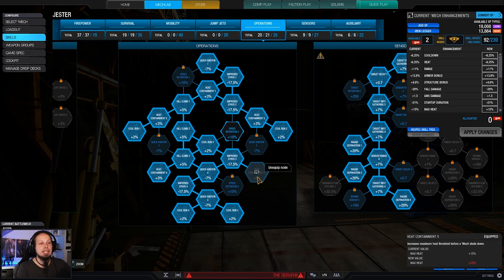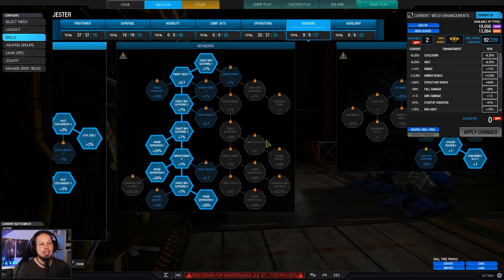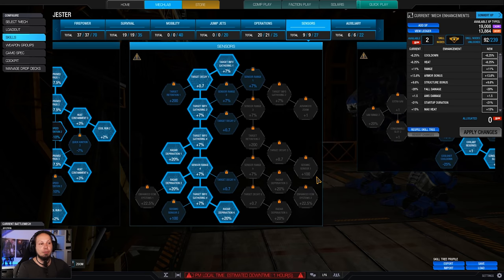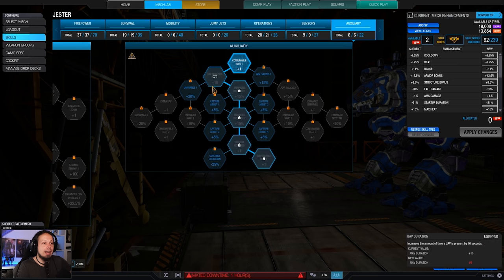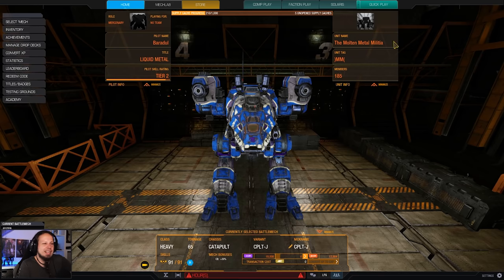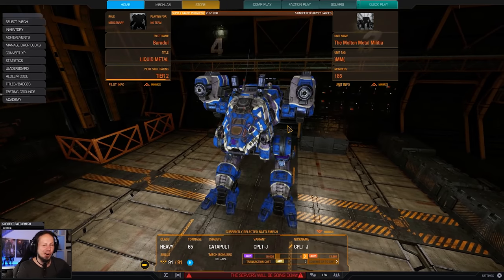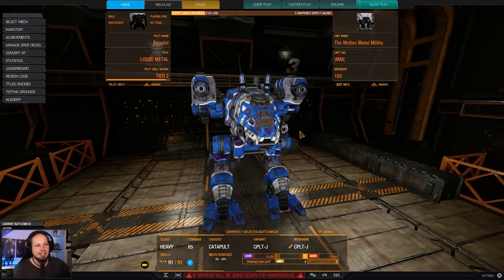Since we are in an all-energy build, we need that to keep the mech cold so that we can shoot more often and have a good time on the battlefield. 60% radar deprivation keeps us safe from the enemy's sensor lock and therefore target priority. We have UAV plus double cool shot. It's just a natural laser vomit build — nothing crazy, nothing fancy, but it works, and that's what I like about the Jester. That's the build.